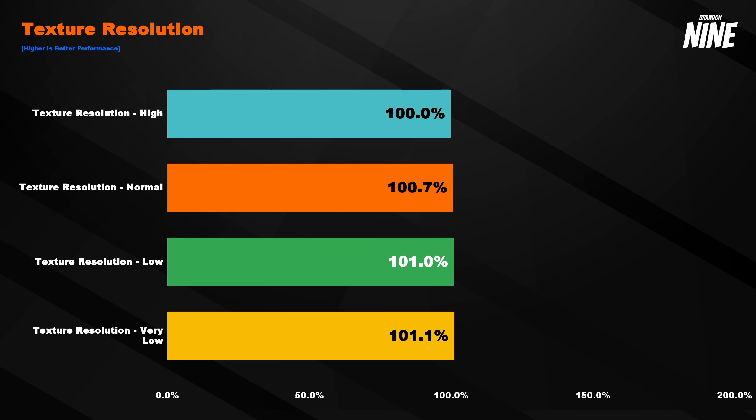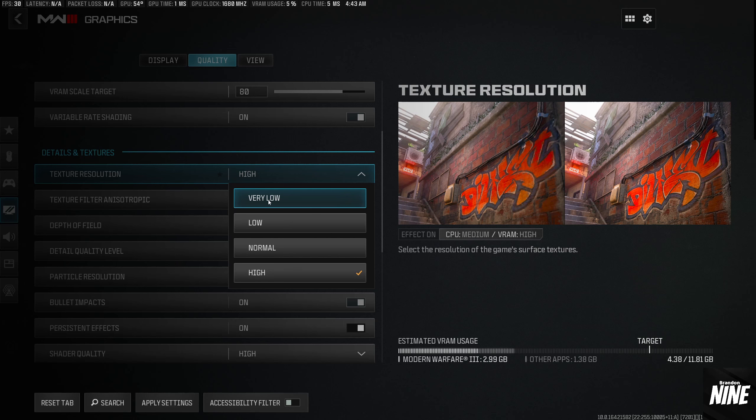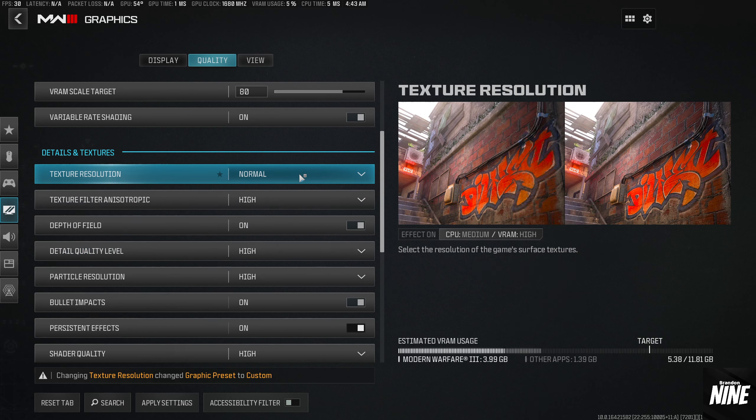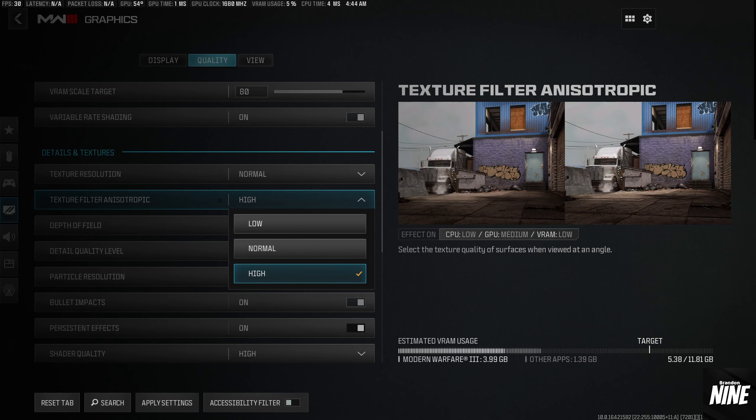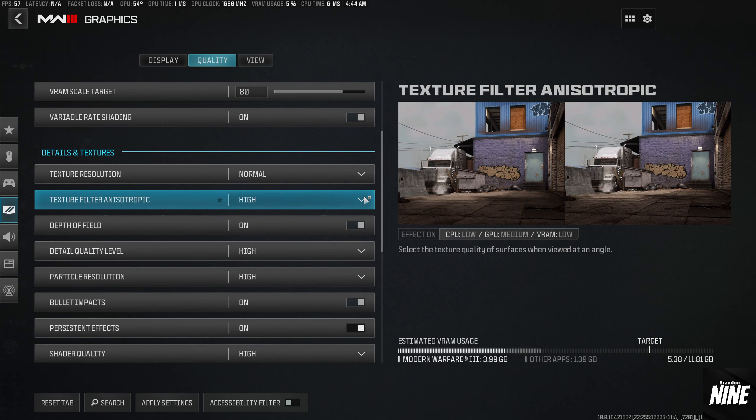For texture resolution, there's pretty much no performance penalty for running it high — unless you're limited on VRAM. If setting it to high pushes your VRAM past the target bar, lower it down. I'm going to recommend normal for most people. If you're under six gigabytes of VRAM, go low or very low. For texture filter anisotropic — high, normal, and low options — there's virtually no performance difference, so leave this on high since you lose nothing keeping it there.